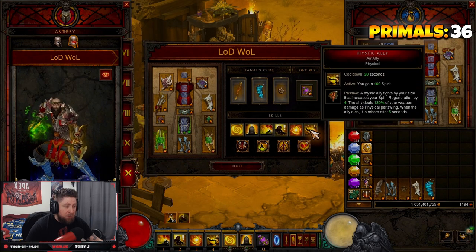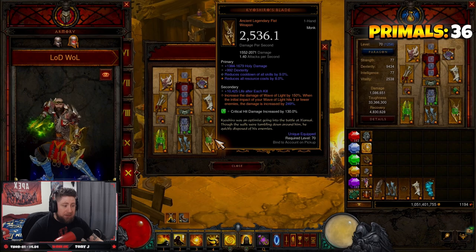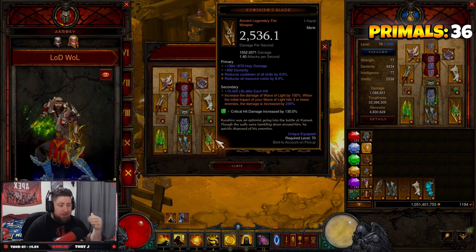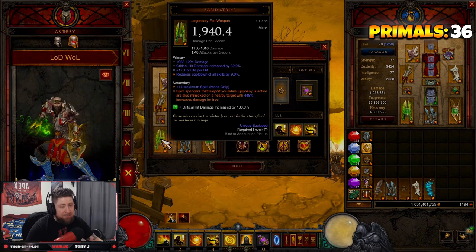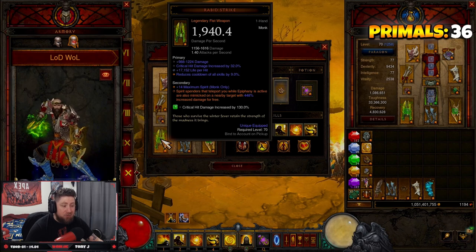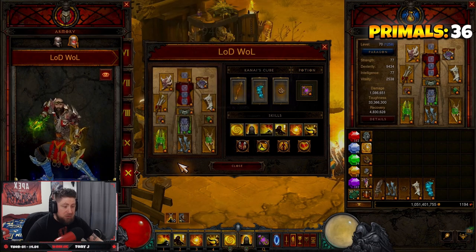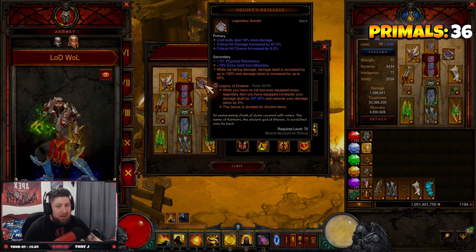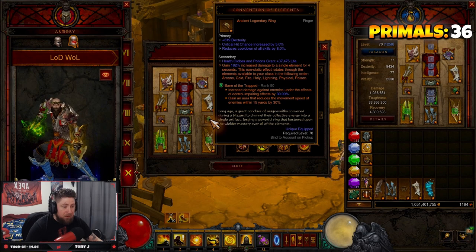Crudus Boots allow us to have two Mystic Allies that deal increased damage — our Mystic Allies are going to be Air Allies. Kyoshiro's Blade increases Wave of Light damage by 150% and when the initial impact hits three or more enemies the damage increases even further. Then we have Rabid Strike, the main weapon of the build — spirit spenders that teleport you while Epiphany is active are also mimicked on a nearby target for increased damage for free.